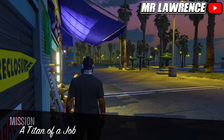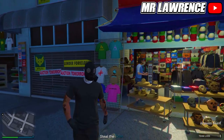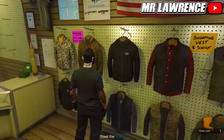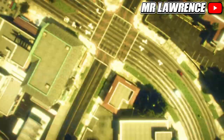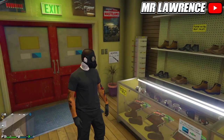When you load in, you should load in without the utility vest but with the gas mask. If you didn't, redo that part. Now just go to any agency and save this outfit in the first outfit slot one more time, then you can leave the job through your phone.